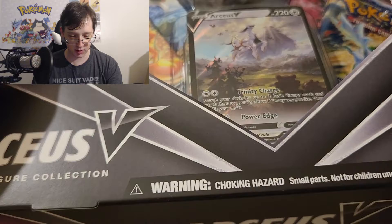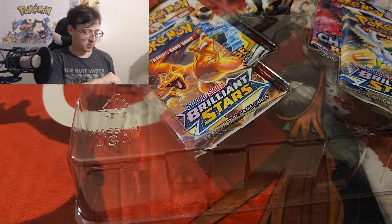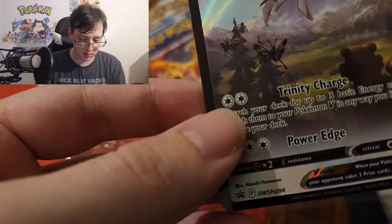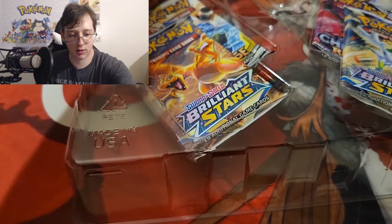Moving on to the cooler product — the Arceus V figure collection. It has this glitter on it, kind of like the Ponyta box, which I think was the first one with this kind of glitter texture. Even the inside has this weird spray paint kind of effect. I really like the design of the box — I need to get another just for the sealed collection. It has a really cool promo, the stand, and it's a solid buy. I don't think these go for cheaper online — I think it's $25 no matter where. The promo card is cool, though I thought it would be textured.